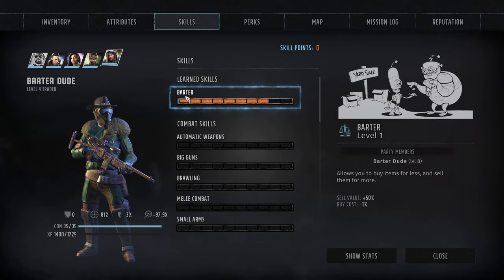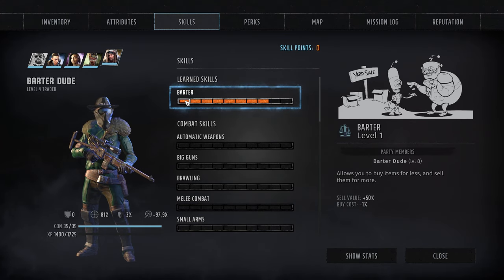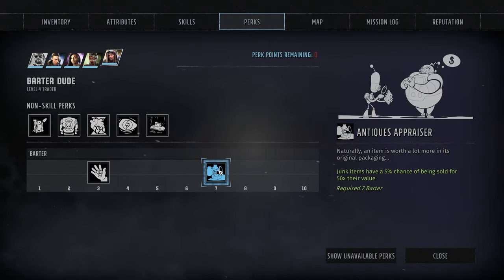For example, here is my barter mule. Every level gives you 50% more sell value and minus 1% buy cost. But what makes this character so insane is the perk — Antiques Appraiser. What it means is that you can sell junk items for 50% value and you have a 5% chance to trigger it.